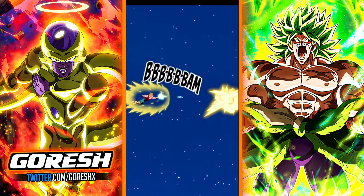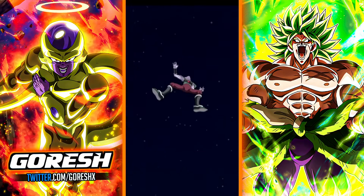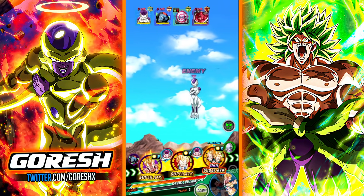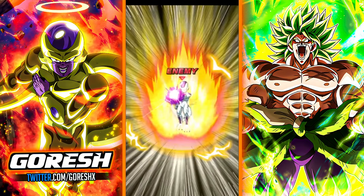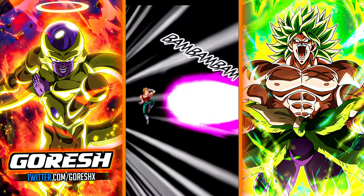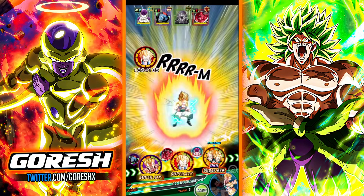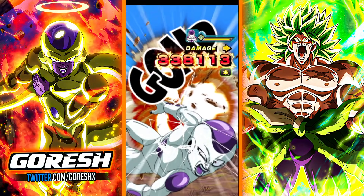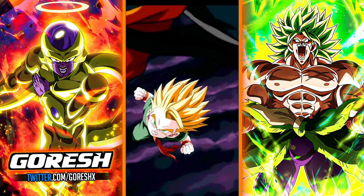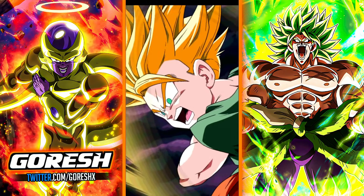Vegeta should tank relatively fine in the first slot — 3.3 million from him, a low number because he only got two orbs. We'll get rid of Taguma right away and defend quite nicely. He's not going to super in the middle slot, so we are good to go. Gotenks hits for 6.58 — that's pretty good turn one. We do have 40% support from the Gotenks as well.